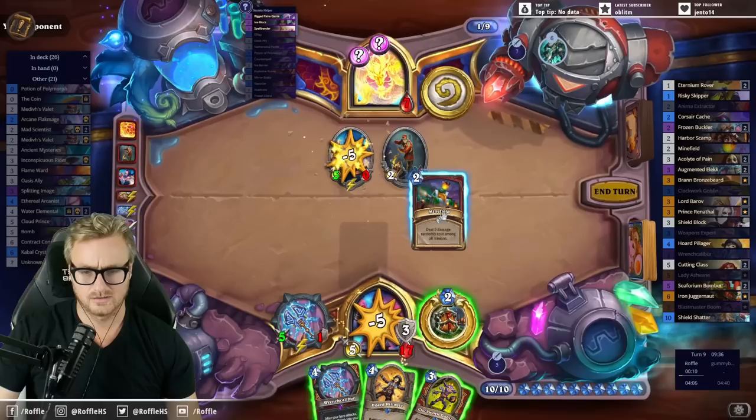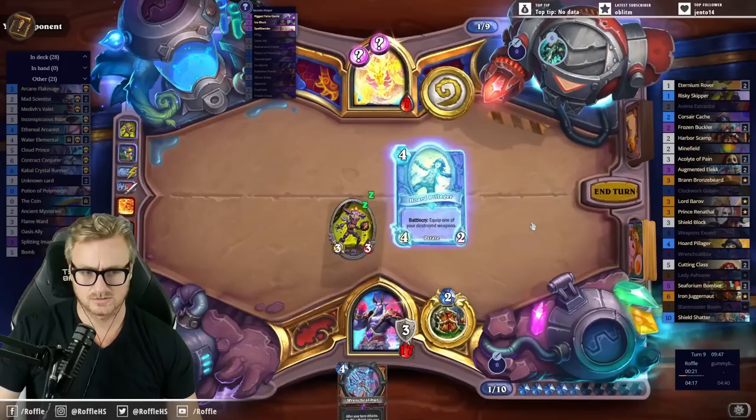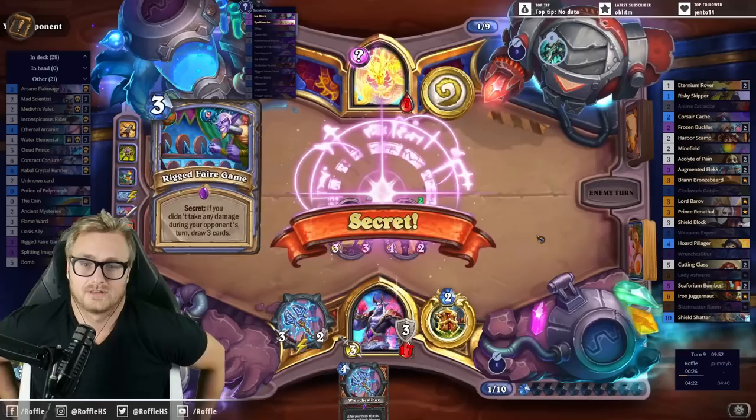I'm gonna kill this. And then clear that. Let them draw cards off of the Fair Game so that they can draw towards the bombs. Draw some cards — what could go wrong?